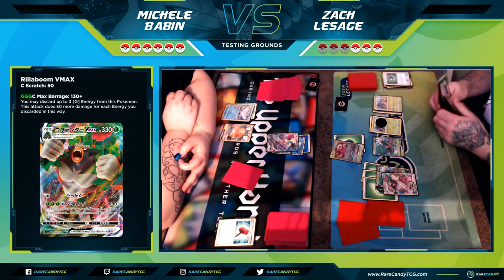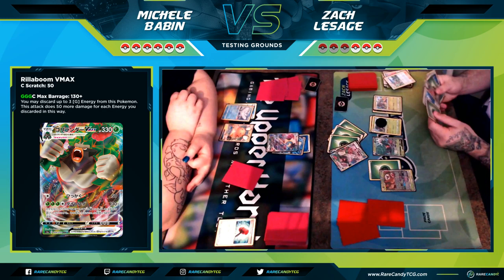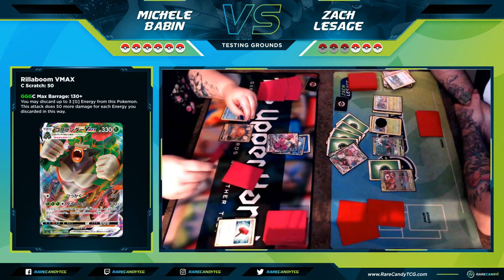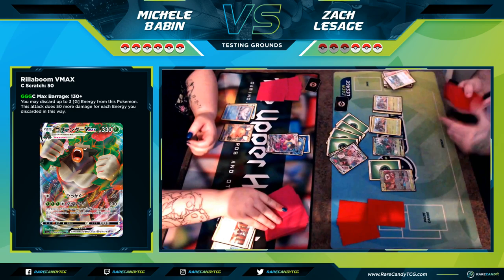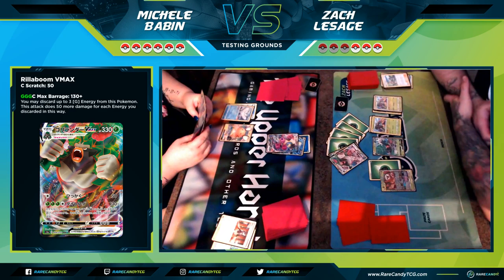Jumping back into the game, I'm powering up Rillaboom and I got an air balloon — or maybe I'll just use Mallow and Lana to wipe off any damage Michelle just did with the Inteleon V. I noticed I had a Pokemon Communication in my hand and I did not mean to discard that air balloon. I'm now hitting for the base 130 without discarding any energies, which puts Michelle in a position where she can't easily attack next turn.